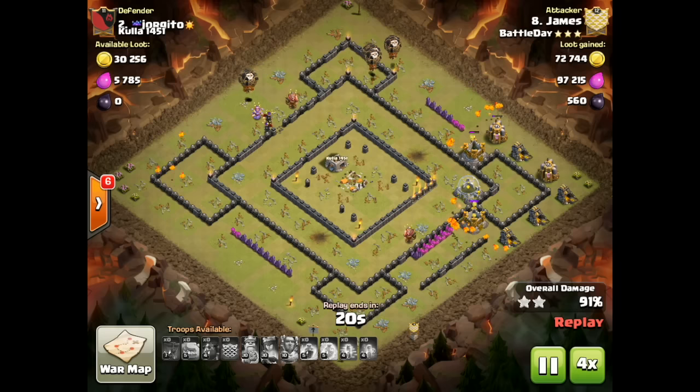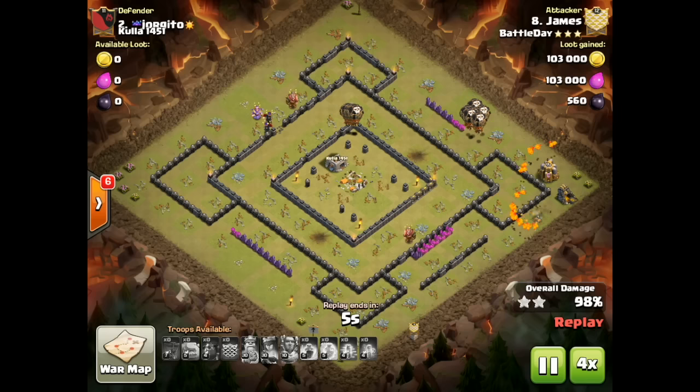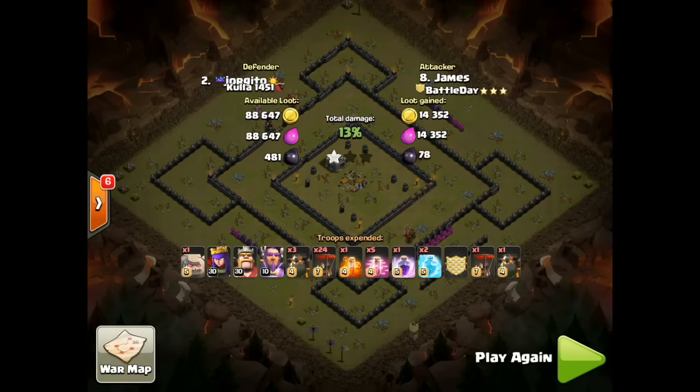My aim today was to show the most dominant air strategy I've seen so far at Town Hall 11 post-update, and also to bring some guest attacks to the channel — attacks from Battle Day and USMC — who have both found ways to use Lava Loon variations to get three stars. I'd like to thank them for sharing their attacks. I hope you enjoyed these. You can support my channel by subscribing and clicking like. My video library has over 125 videos covering all sorts of topics from Town Hall 9 to Town Hall 11 — be sure to check it out. Play like a wizard.